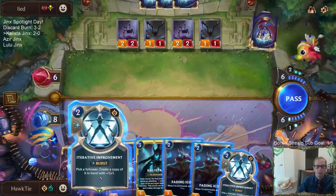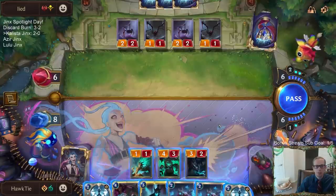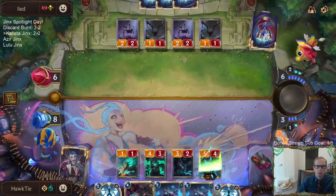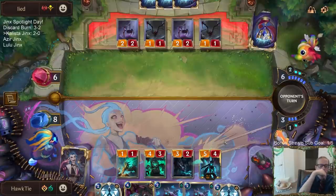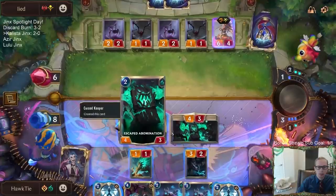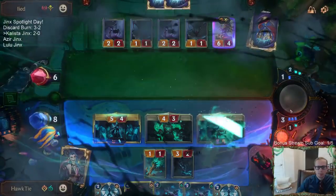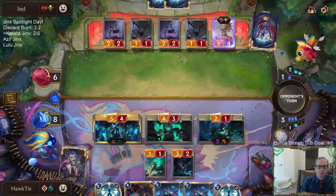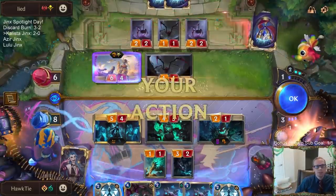Maybe I should just be playing Calista here. Alright, so if I go Improvement Doom Beast, I have two mana left. I can go Improvement Doom Beast with Fading Icon, or go Calista with Fading Icon. Maybe it's Calista - Calista is Fearsome. If only I could challenge. But still, that's really good for us, getting this Ruin Runner out of here.